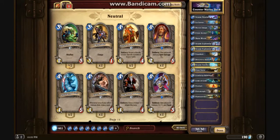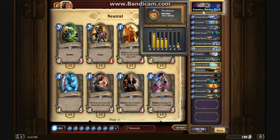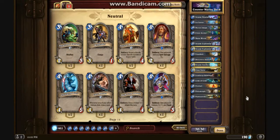Today's deck, we're going to be looking at a Counter-Murloc Deck, which obviously you would pick Mage, because most of them only have one health, so let's look at all the cards.